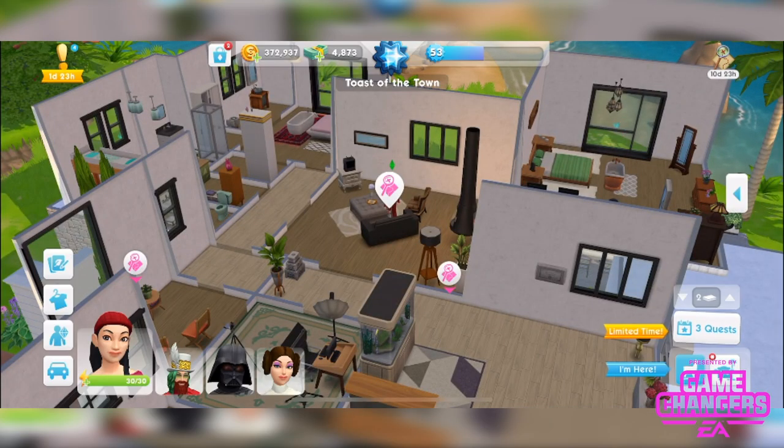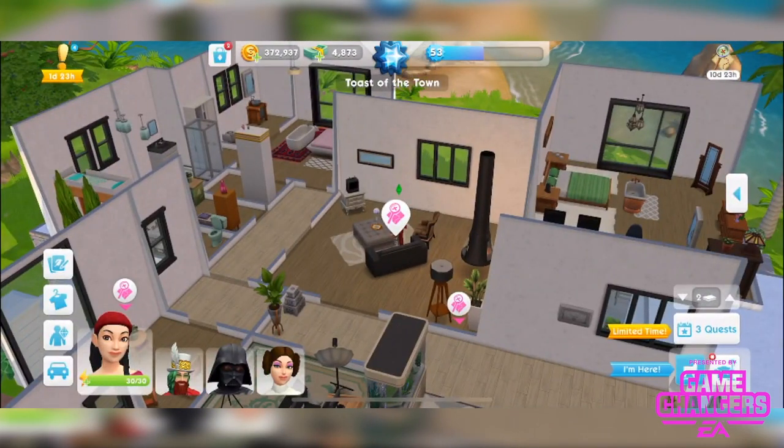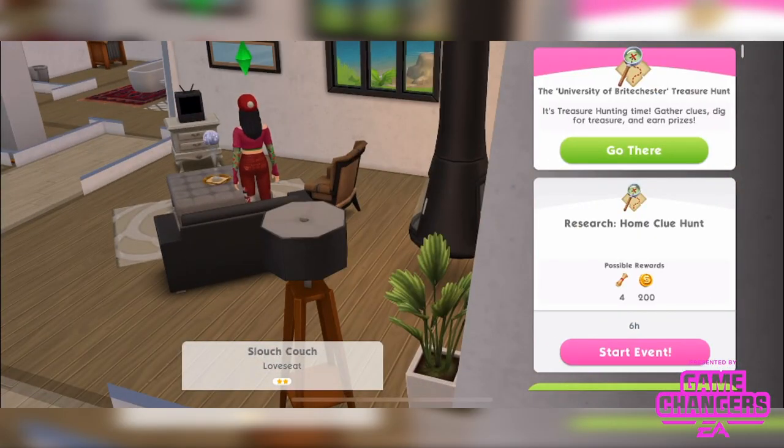You can open the treasure map at any time by tapping top right, and access your home clue event by tapping on the house or using a couch — I've got some couches downstairs which is why those icons are showing. This is the quest that runs alongside the event; make sure you do this at the same time because it unlocks your other locations. The first thing you need to do is start the Research Home Clue Hunt event — this gives us 10 clues and unlocks the first two locations.